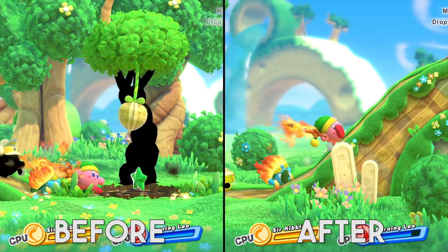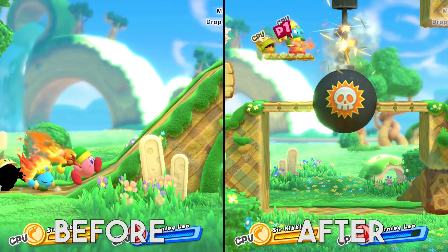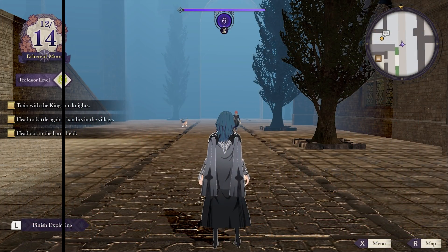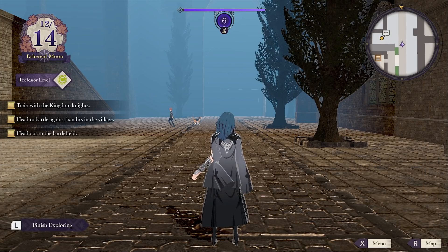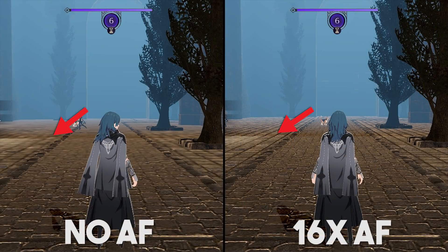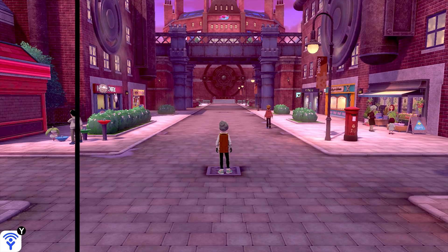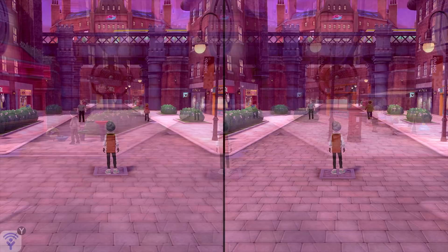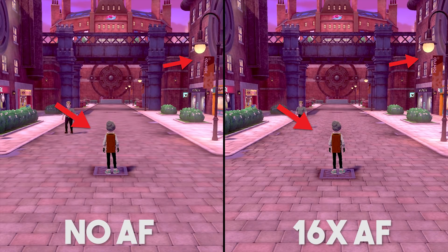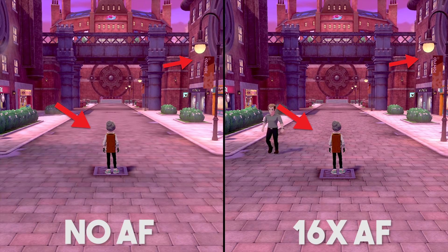Speaking of graphical upgrades and optimizations, let's take a look at the brand new Anisotropic Filtering setting, which has been added to both Mainline and Early Access. Using Fire Emblem Three Houses as an example, you can see the impact it has on the visuals in-game when set from 0 to the maximum 16x setting. It's not just Fire Emblem Three Houses — Pokemon Sword and Shield and tons of other titles can also massively benefit from this setting, as texture quality at oblique angles to the player camera is greatly improved.